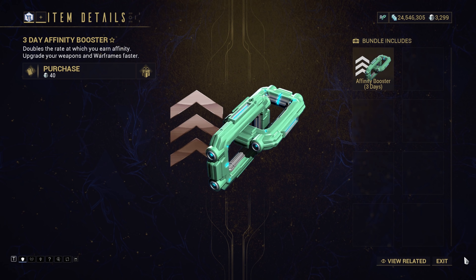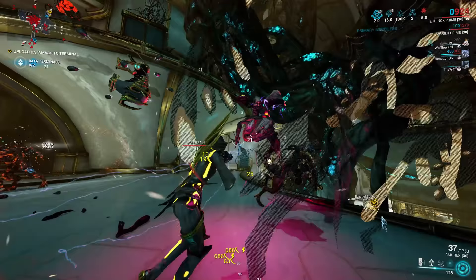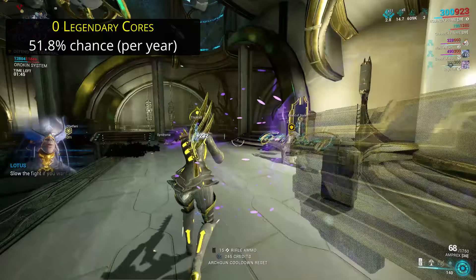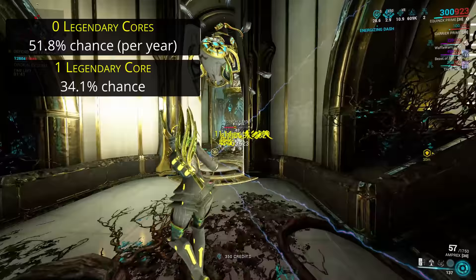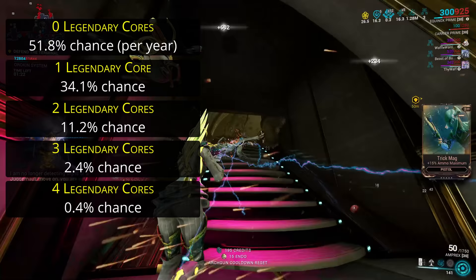And then this brings us to the final reward: the ultra-rare, the half-mentioned meme of loot that refuses to show up for most people — the legendary core. If you feel like you probably won't get one in an entire year of sorties, well, you're right. 51.8% of everyone could do every single sortie in 2022 and still never get one legendary core. But if 51.8% don't get a core, that means 48.2% will — and not just one core. 34.1% will get one legendary core, 11.2% will get two, 2.4% will get three, 0.4% will get four, and a cheeky 1 in 1,928 players who do a whole year of sorties will find themselves with five legendary cores.